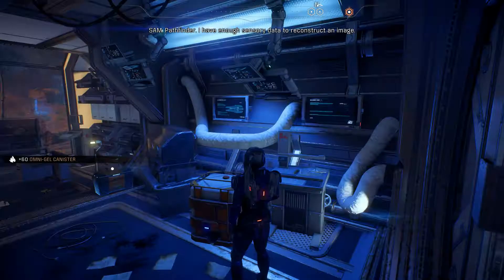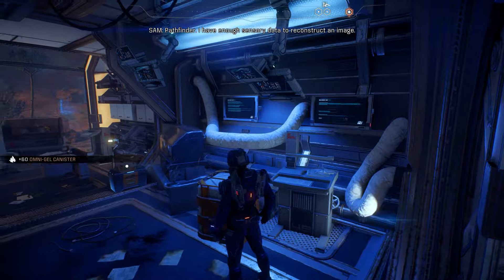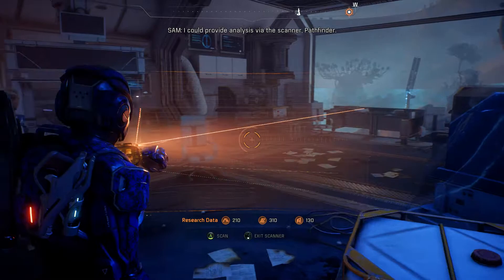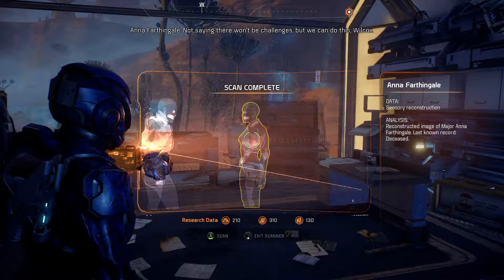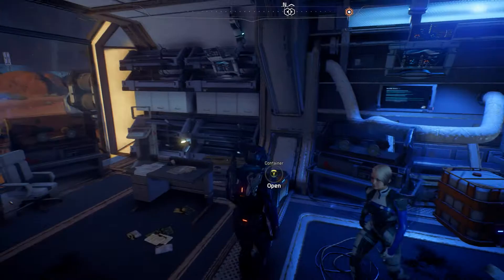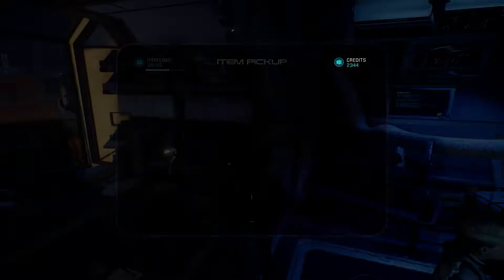SAM generates another holographic reconstruction. Two colonists appear: 'You step outside recently? There's nothing golden about Eos.' 'Not saying there won't be challenges, but we can do this, Wilcox. We have to.' It's like listening to ghosts. We scan more items — Repair Actuals, terrain rivets — all very low on the price scale.